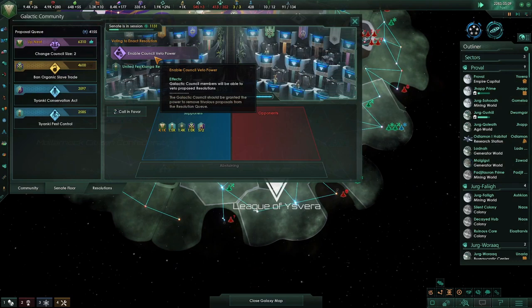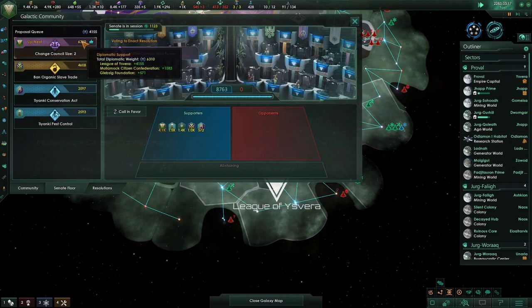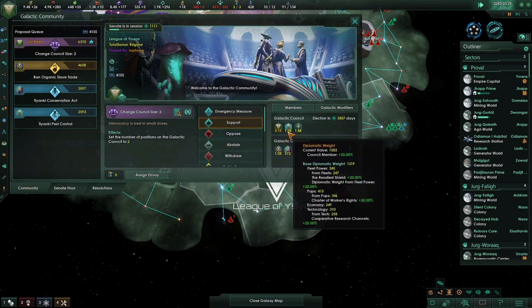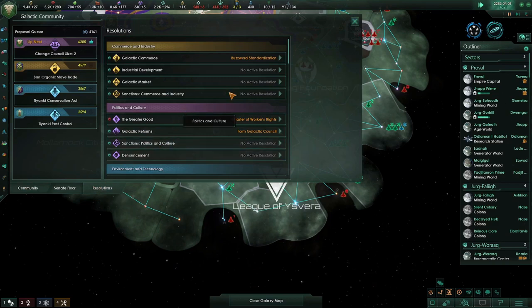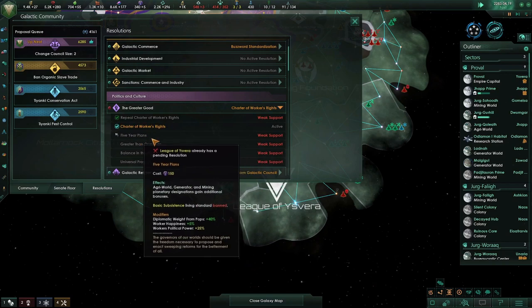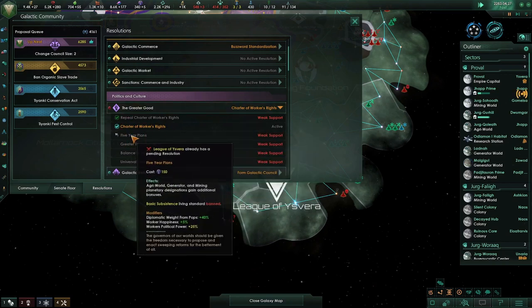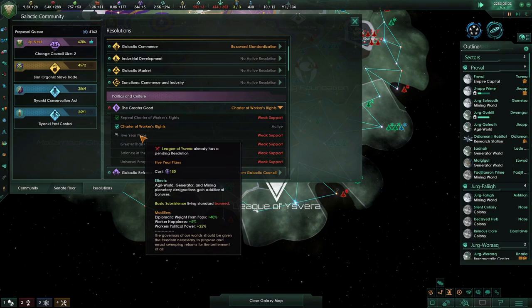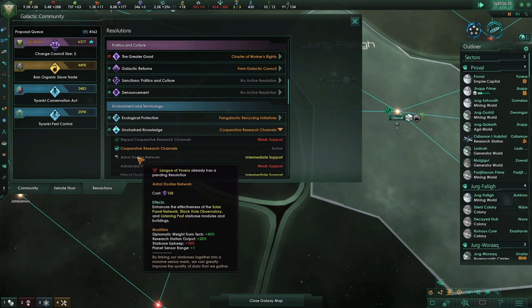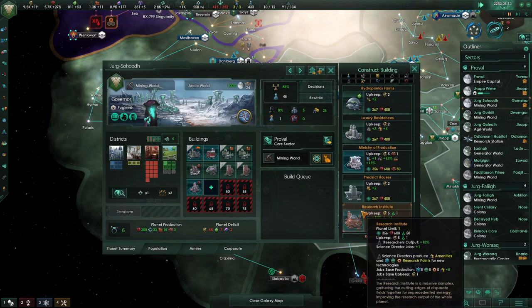We're going to enable the council veto power, and then immediately after that we're hoping to change the council size to two. A lot of the community, our vassal, ourselves, and the person in second place all believe it's a great idea. The AI might veto it - if they do, we're going to try and push through another greater good law, probably the five-year plan or the upgrade to unchained knowledge, the astral studies network. It's fine if they have the veto because although they can use it once, after using it once they can no longer use it, so you can then put in another important piece of legislation.